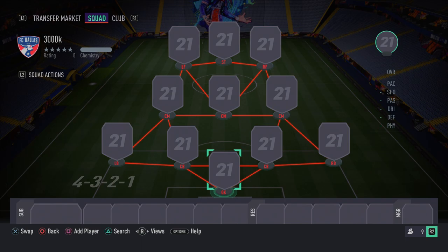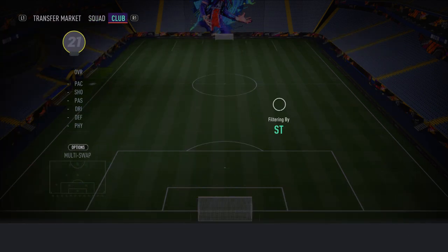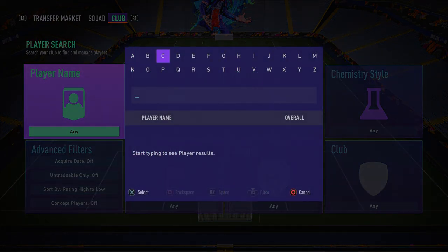Let's get straight into the squad builder. For this incredible 300k hybrid squad, the formation you want to use is the 4-3-2-1 — but that's only to get everyone on full chemistry. I'll show you what formation to switch to in game at the end of the video once I've shown you the team first.